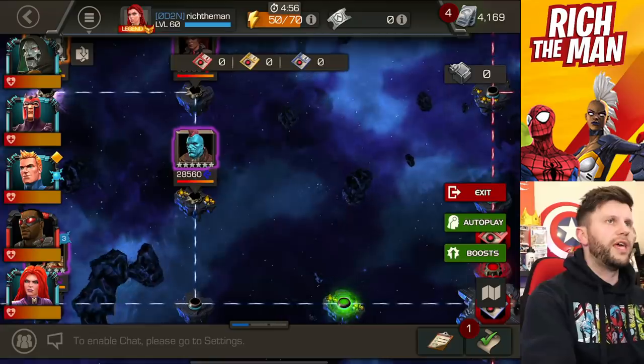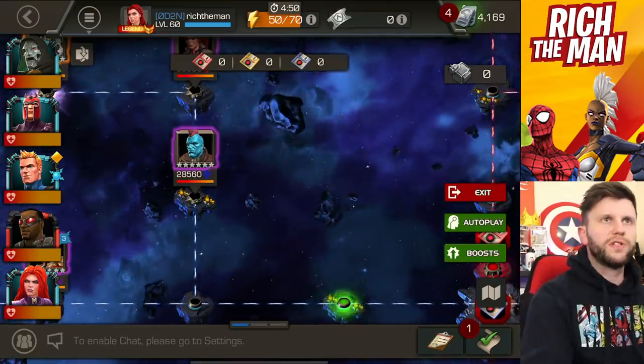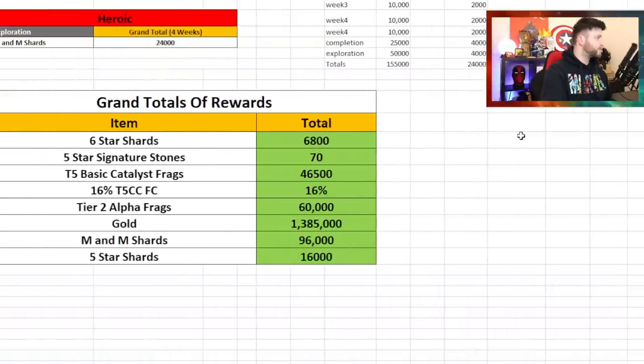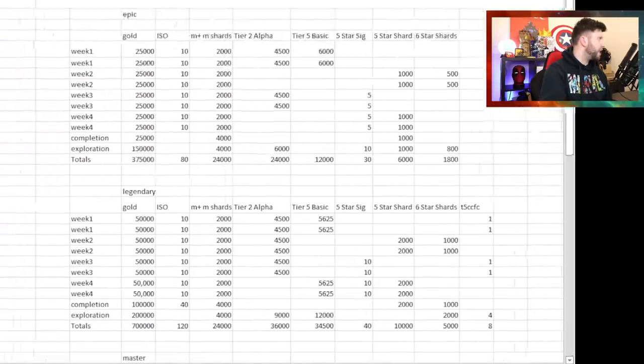I've put a link in the description to a Google Drive. A few people requested a spreadsheet version of something I created a little while ago — if you've seen that video from Saturday, that spreadsheet is on screen right now. It just breaks down the volumes of things across the different paths, so for each week you know what you get back from different paths.